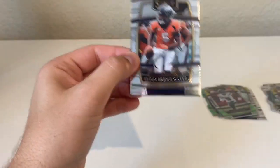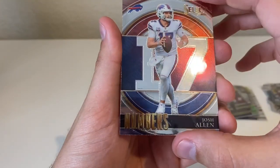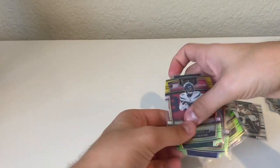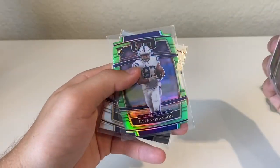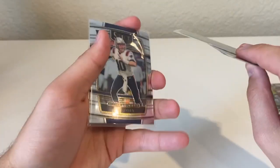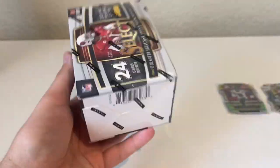Teddy Bridgewater, Nico Collins, a Josh Allen numbered, and a Tyson Campbell. Second box not too bad — green and yellow Elijah Moore again, green and yellow Sam Ehlinger, a Kylan Granson out of 349, and then a Mac Jones base. Thankfully none of the cards in there were damaged.